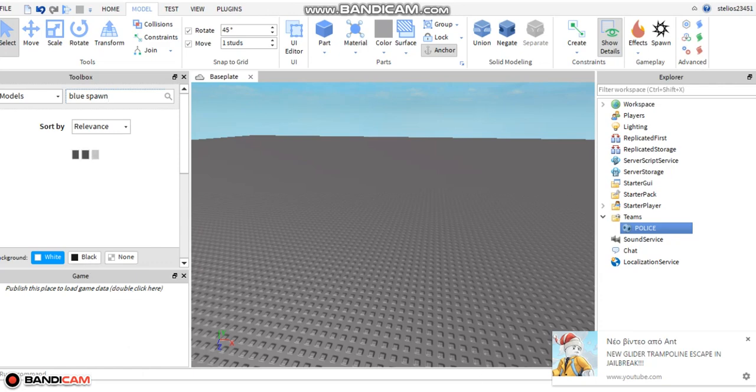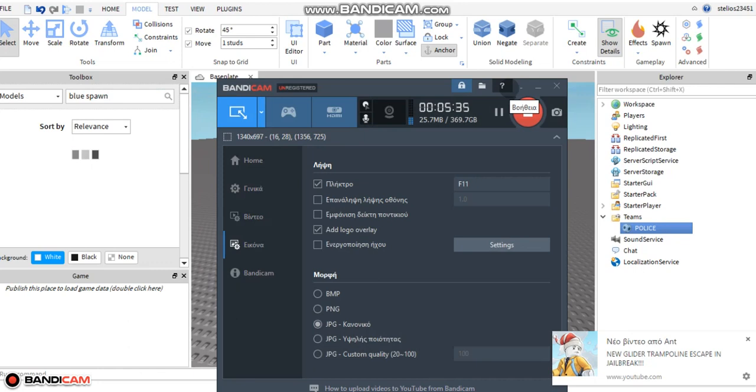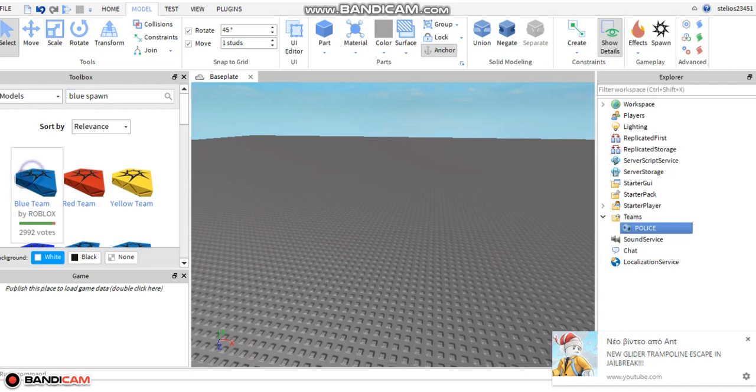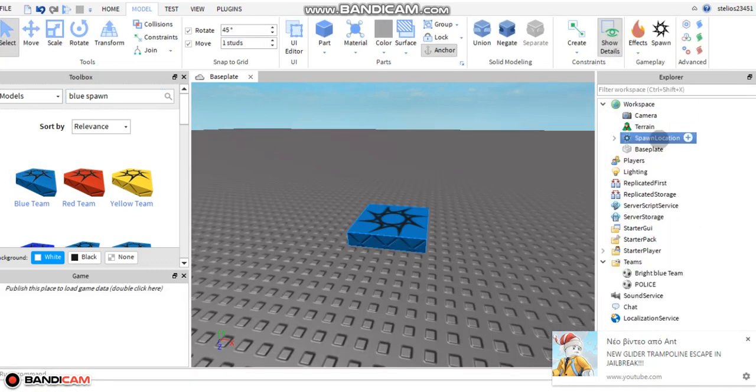When you do that guys, it's very simple to do. So you go to Model. You go here, towards the blue and the red gears. You click that, and you go to Service, and you go to the teams. Make sure it's a spawn location.